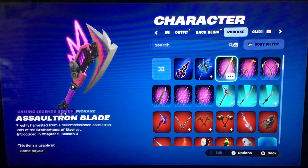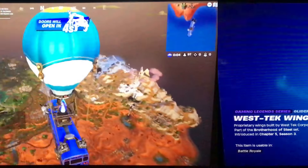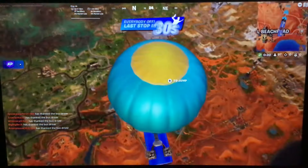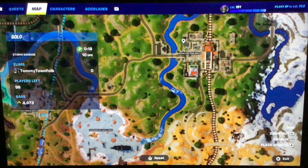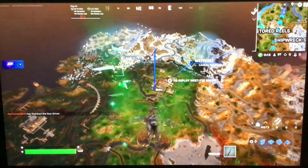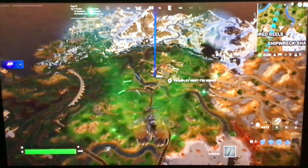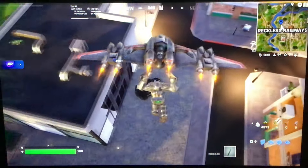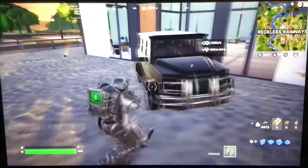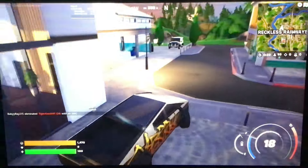The Cybertruck apparently is now in Fortnite. Who would have thought that this would come to Fortnite? We gotta go find ourselves a Tesla Cybertruck somewhere on this map. I think our best bet is to head down to Reckless Railways — I think there will be a Tesla Cybertruck down there, especially spawning at that car shop. You can see we have an SUV right here, so we're just gonna hop straight into it — and there it is! A Cybertruck!